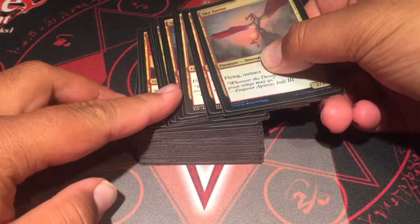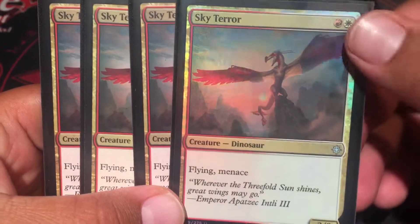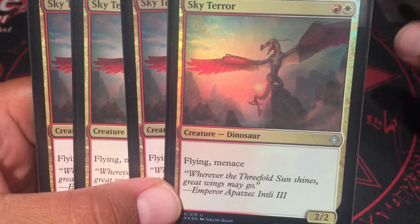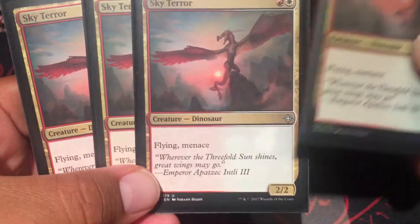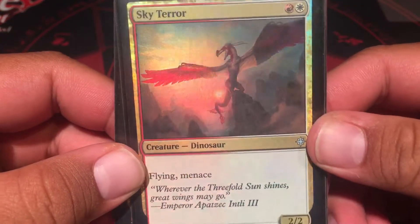The reason I built this deck is because I like Sky Terror. It's a white and a red, so it uses both Boros colors and has flying and menace — two types of evasion. I just like this card, and I like the foil too with that sun art.